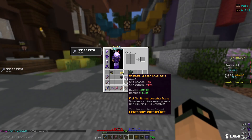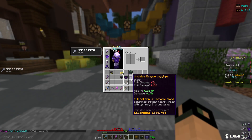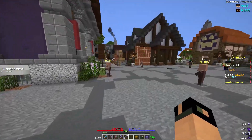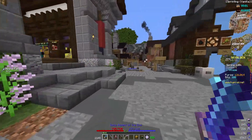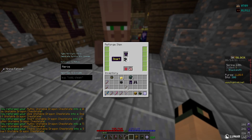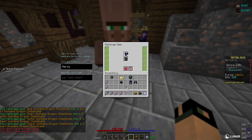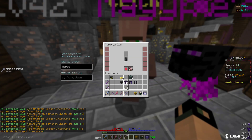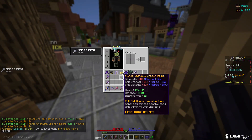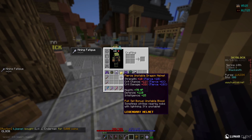I got the unstable dragon set. What I'm gonna do real quick is just put the reforges on here — I'm gonna get fierce. Give me the fierce. Oh yes. Oh my god, let's see how much this gives me.